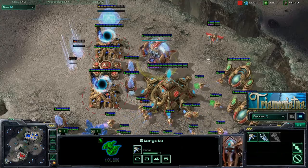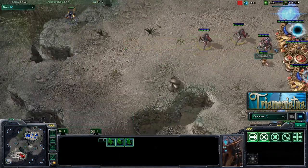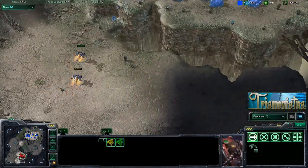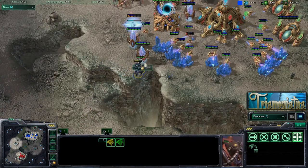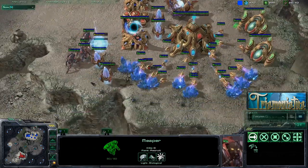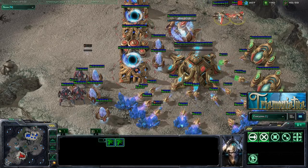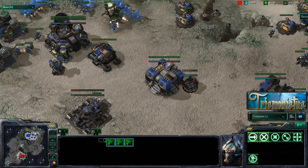So I'm starting to mass up phoenixes. The best time to go in with phoenixes is usually when you have about three or four, because then you can pick units up and kill probes really fast. That reaper is kind of a waste — I think he's trying to lift up but he's not going to get through, so I'll be able to block that. I don't think he's actually scouted that I have phoenixes yet — he just knows I had a stargate because he scanned early.